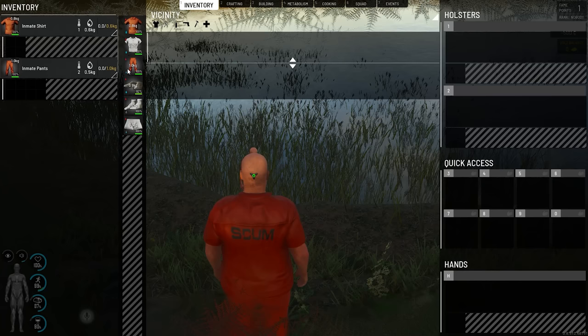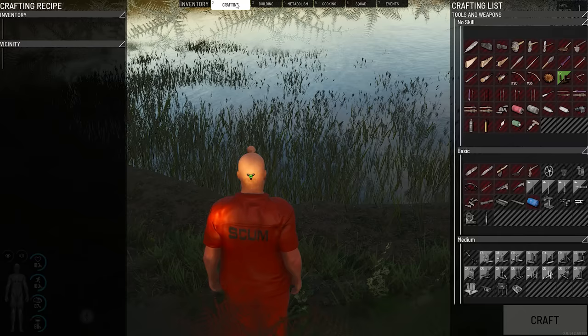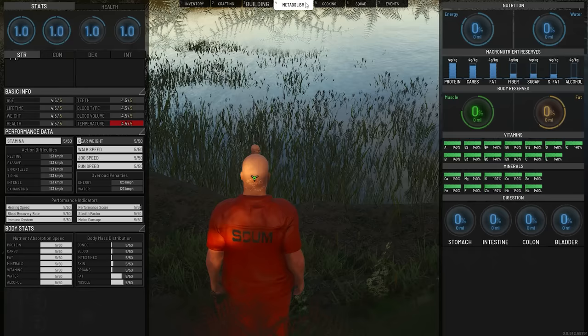If you press tab, you've got your inventories with your clothes, crafting, war, building, metabolism. Look at metabolism — tab! That is a lot of information.